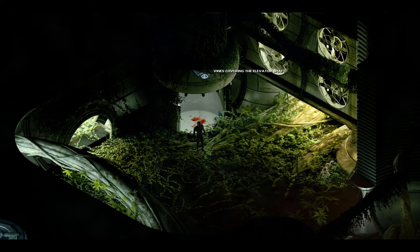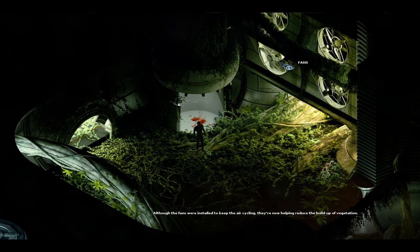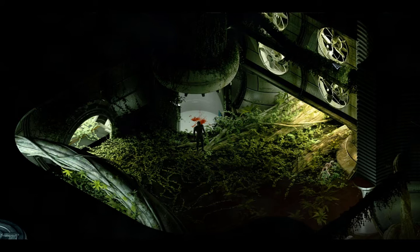Let's quickly take a look around the room here. The elevator shaft, now covered in a thick band of foliage, looms over the room like a giant forest mushroom. Although the fans were installed to keep the air cycling, they are now helping reduce the buildup of vegetation.